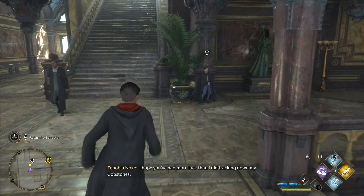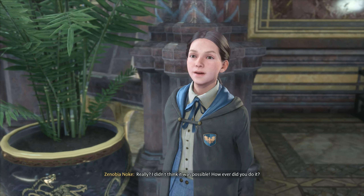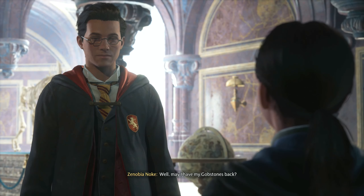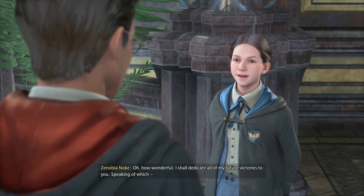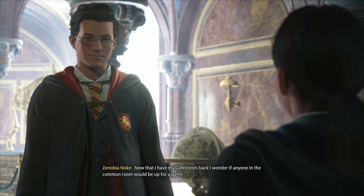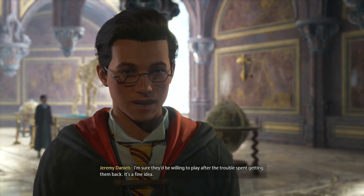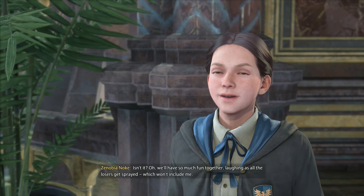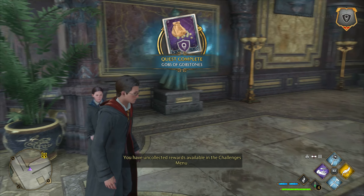Doing this for a wand handle, honestly. 'Hello Zenobia, I found all your gobstones.' 'Really? I didn't think it was possible - however did you do it?' 'Common sense and basic magic.' 'May I have my gobstones back?' 'Of course, they are yours after all.' 'How wonderful - I shall dedicate all of my future victories to you. Now that I have all my gobstones back, I wonder if anyone in the common room would be up for a game. We'll have so much fun together laughing as all the losers get sprayed, which won't include me.' Got a new wand stone.